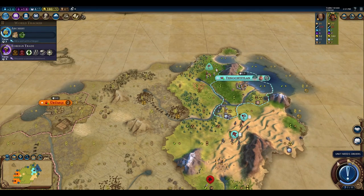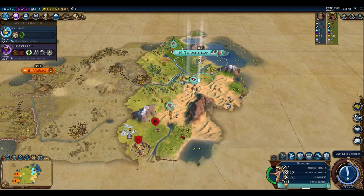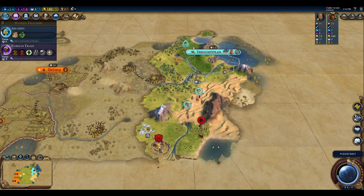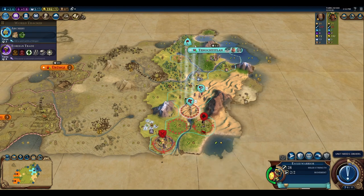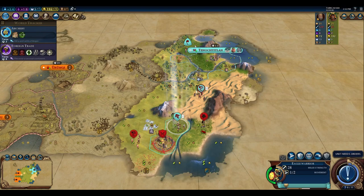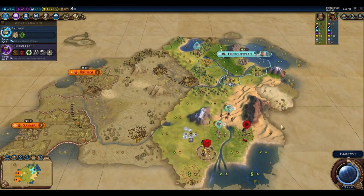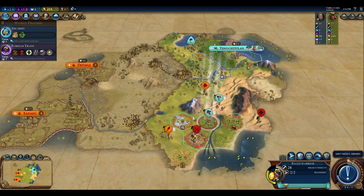Working toward clearing this barbarian camp, we check our positioning carefully — Mongolia ran into the camp, which helps. We need to confirm movement costs before committing. Sliding into position with one movement cost tiles, we get the kill and unlock Sanguine Pact. Unfortunately our governor title was already used, so we're getting a 1.8 multiplier instead of 1.5 from Pingala.